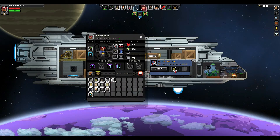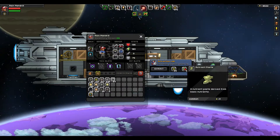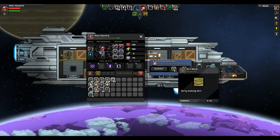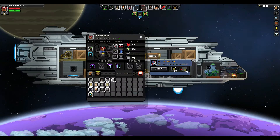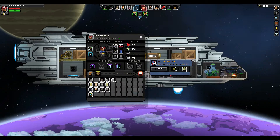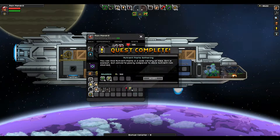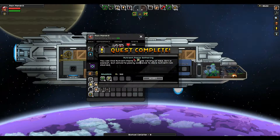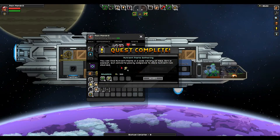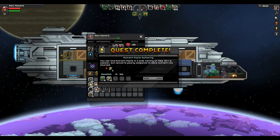We'll take 173 dirt, extract it, and it makes nutrient paste. Okay cool. Oh, it takes a lot of dirt — 50 to make one. Well, that's good because I've got plenty. Quest complete: Nutrient Paste Gathering. You can find nutrient paste in a wide variety of tiles. Dirt is the easiest but converts poorly compared to more nutrient-rich sources.